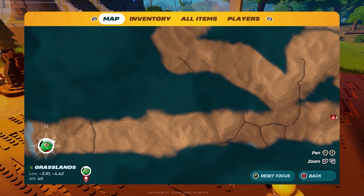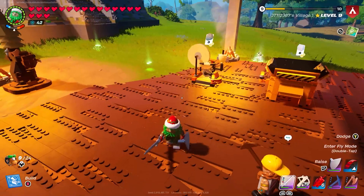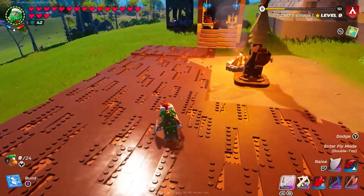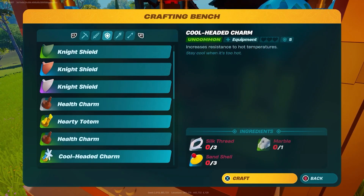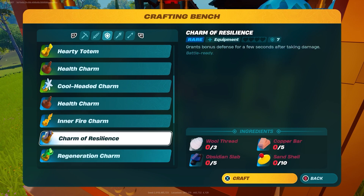You want to head over to somewhere around here — my cave is all the way over where my other village is, but naturally you should be able to find plenty of desert caves. Once you've obviously got all of that, you can then come in here and make yourselves a lovely charm of resilience.